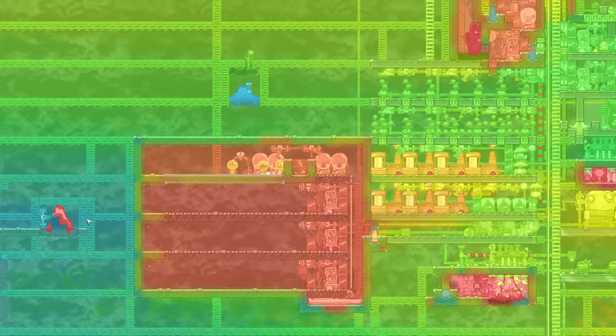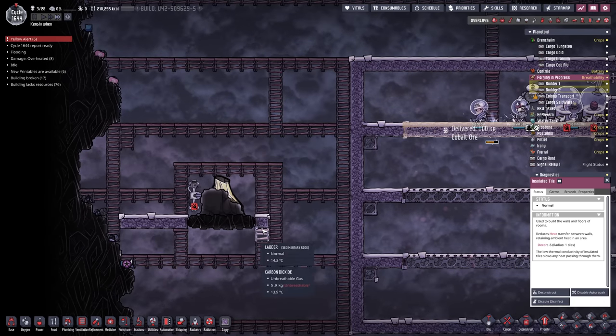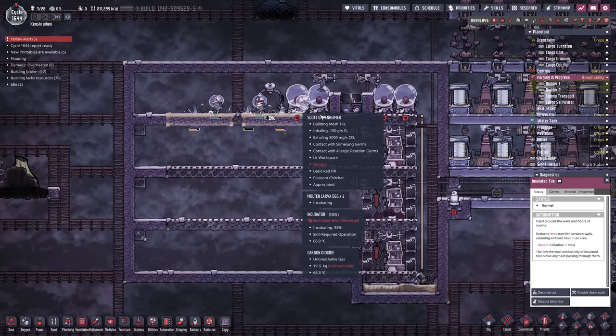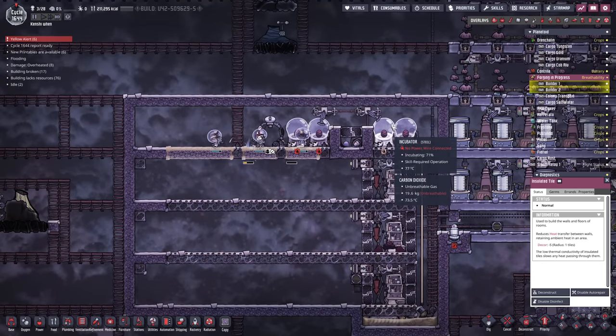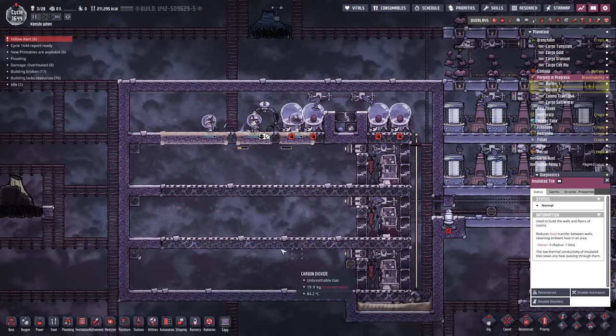Next up I'm going to do one more volcano over here because this is an industrial planet and it's just covered in an enormous amount of stuff. Over here we're putting in some mesh tiles — once we max out these ranches, some slicksters will pop out and run around. When they excrete oil we want it to fall down to the bottom if at all possible.